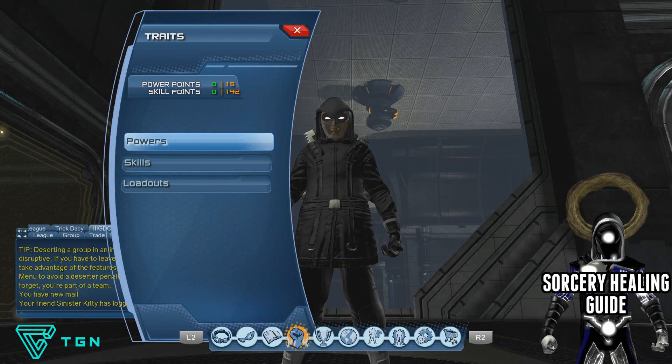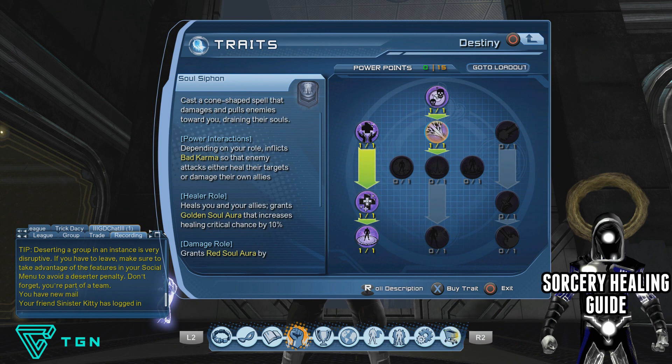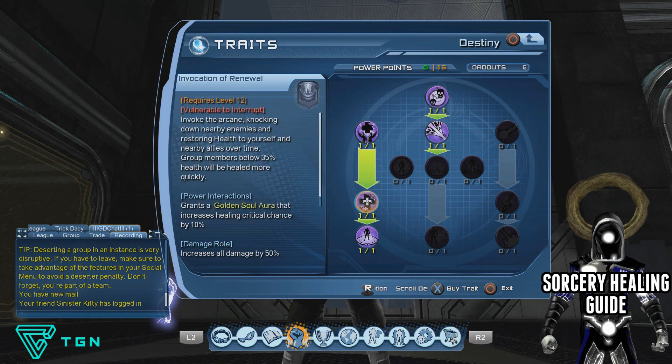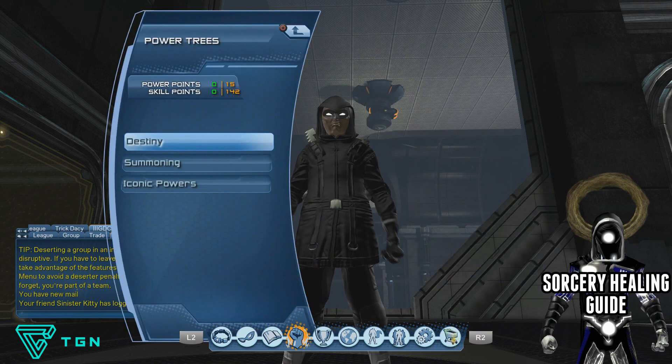First up, I'm going to be showing you where to put your power points. With sorcery you have two power trees: Destiny and Summoning. In the Destiny tree you want to be getting Condemn, Soul Siphon, Rejuvenate, Invocation of Renewal, and Circle of Destiny.